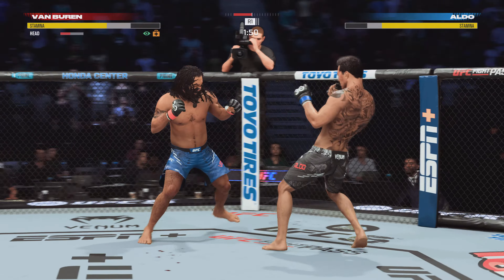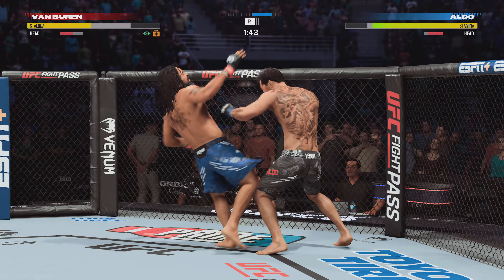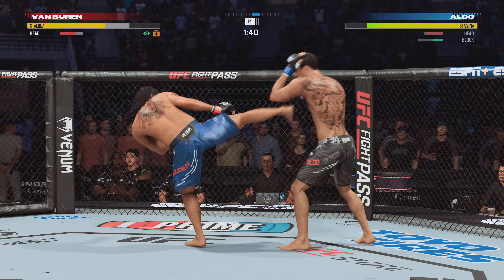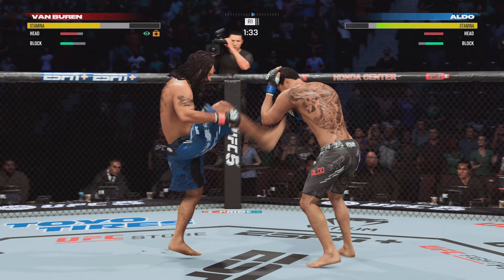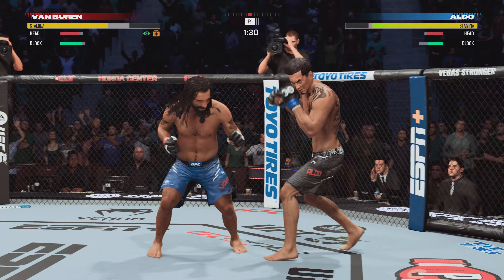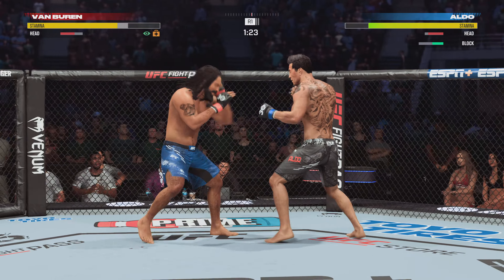Look at the post on the opposite side to give himself the correct space to land those beautiful knees — making this clinch work count, lands the punch there. He needs to mix it up, needs to start kicking more. There's the kick — it's blocked. Man, this is fun to watch if you like striking as these fighters go back and forth.